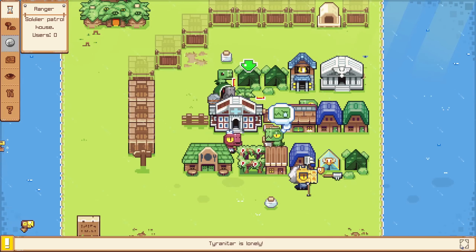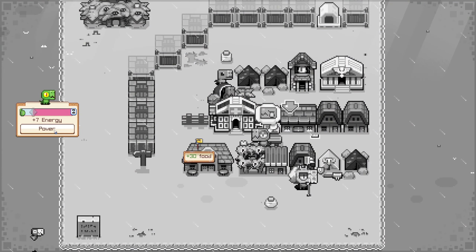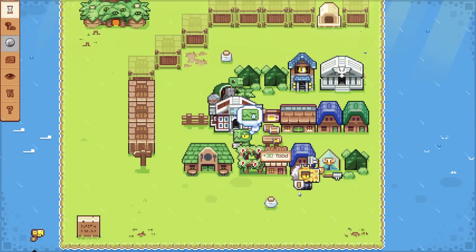Tyranitar is lonely — I didn't know we had a Pokemon here. Plus 30 food, plus 7 happy. Nice.